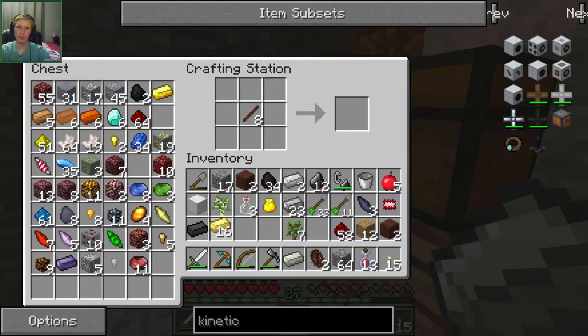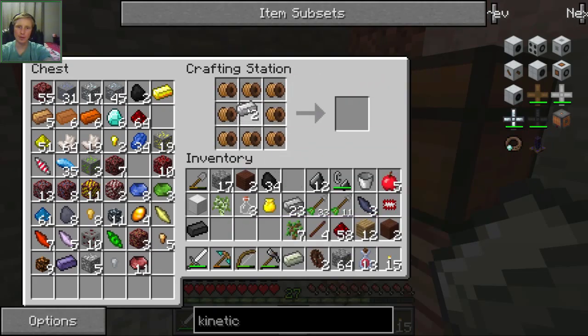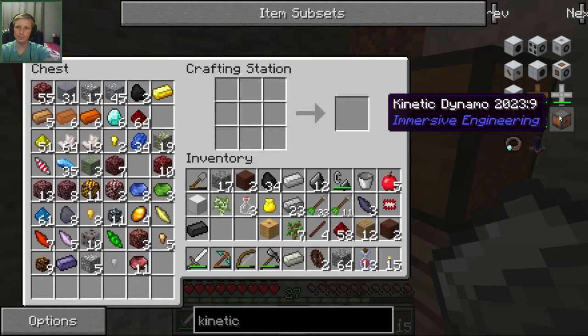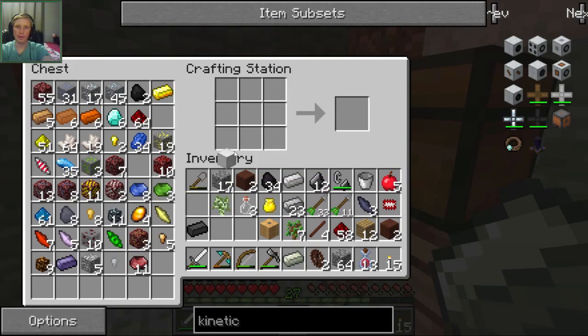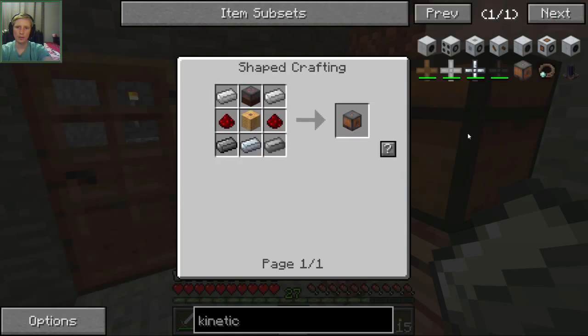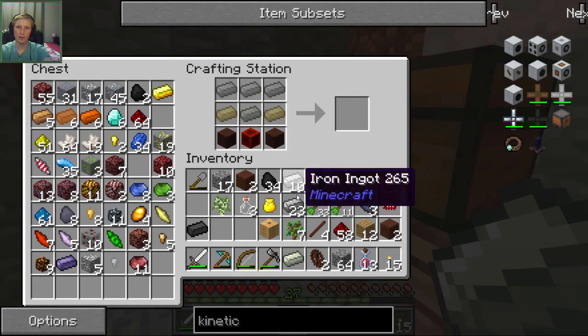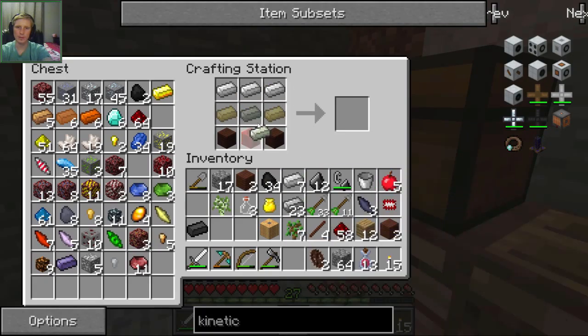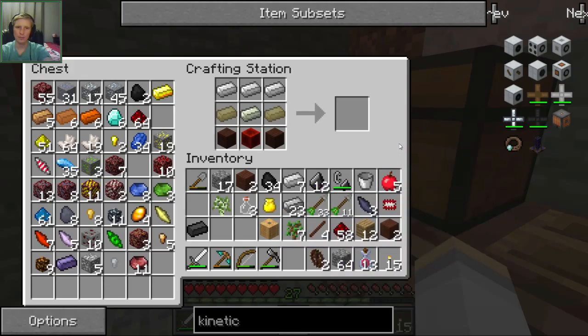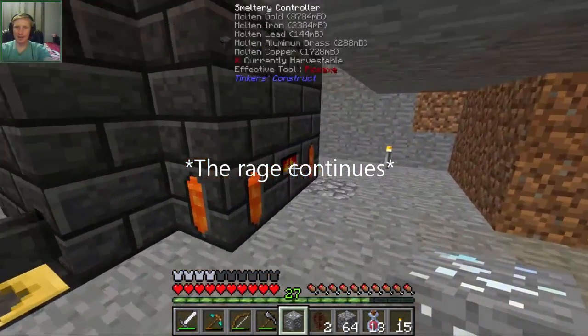I needed eight total. All right — oh, I made some extra sticks. That's okay. So we need eight of those — let's just surround an iron ingot to get the electrum wire coil. Then for this, we need three iron. We need three iron. I used all the electrum! Oh my goodness. Okay, we need to put more silver in there. Oh my gosh, these recipes, man.